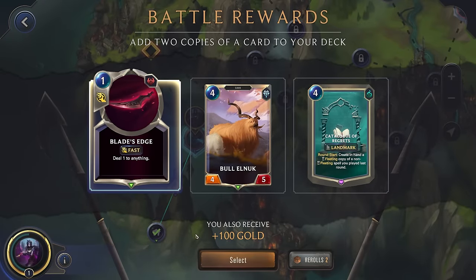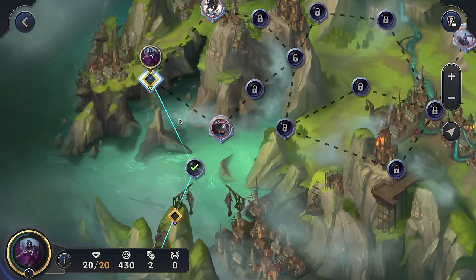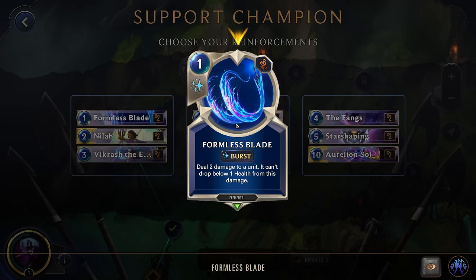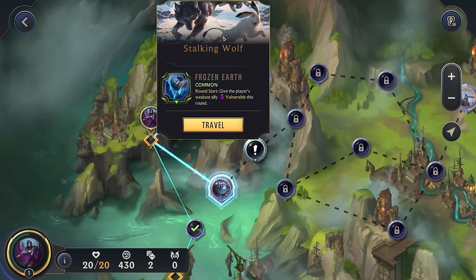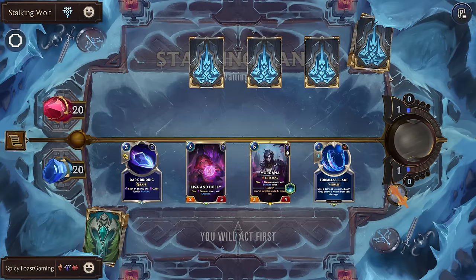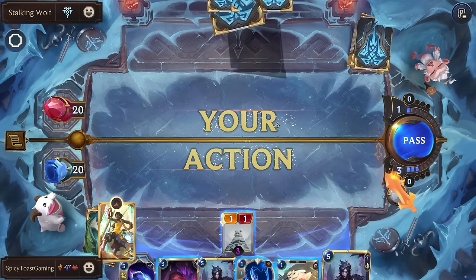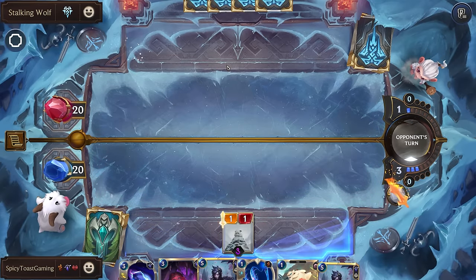Blade's Edge is actually going to be great — a cheap way to target an enemy. Alright, support champion. Anything that can target things. This will be able to target, so a very cheap way to target an enemy — that'll be pretty decent. Let's go for that champion item chest. Stalking Wolf. I have a feeling — pretty good starting hand — that Morgana is going to be the new best control champion in the entire game. These curses are so strong.